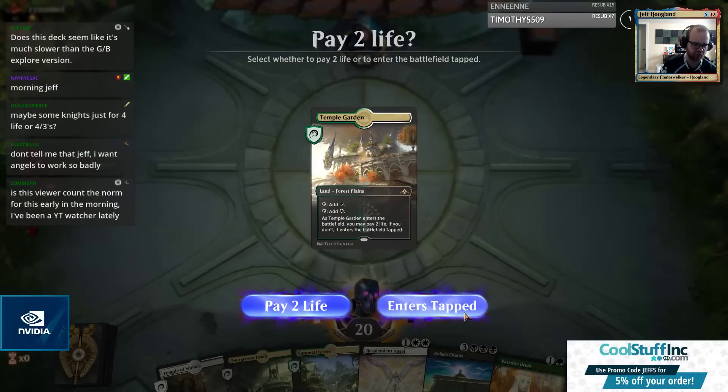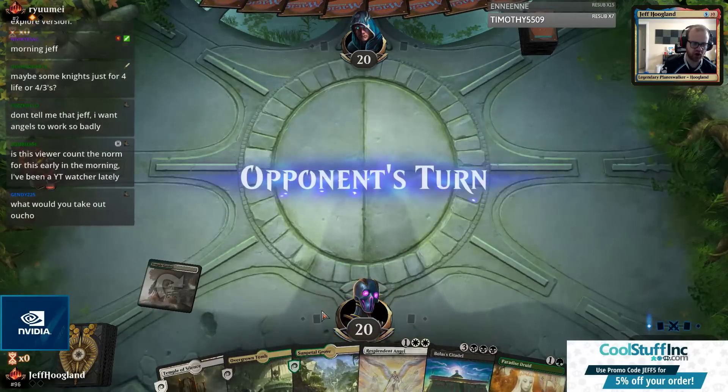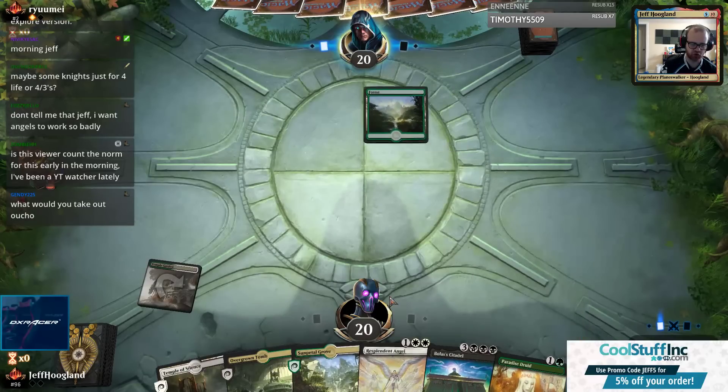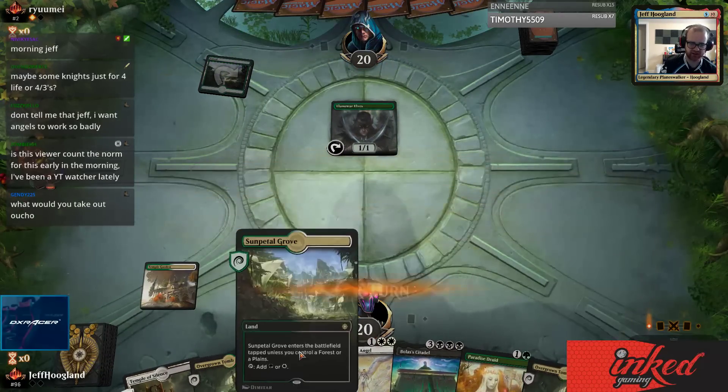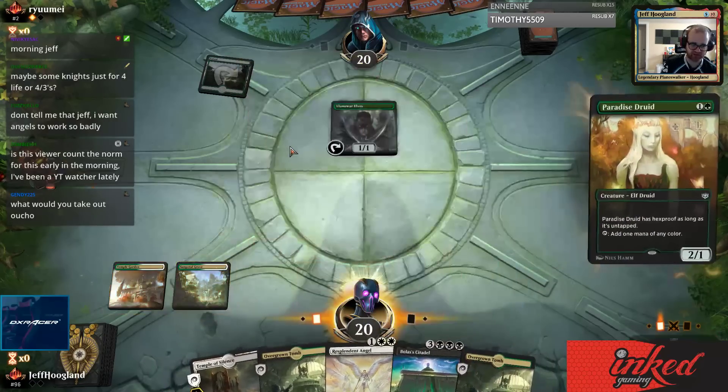I'm going to lean on Temple Garden on one, then Sun Petal Grove, Gift of Paradise on two, risk one that angel, play Temple of Silence on three. This sequence allows me to not take damage from my lands, which is nice.